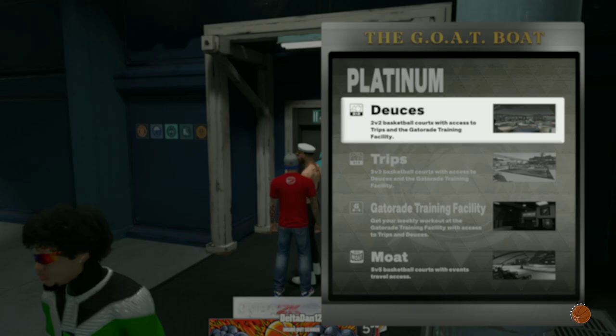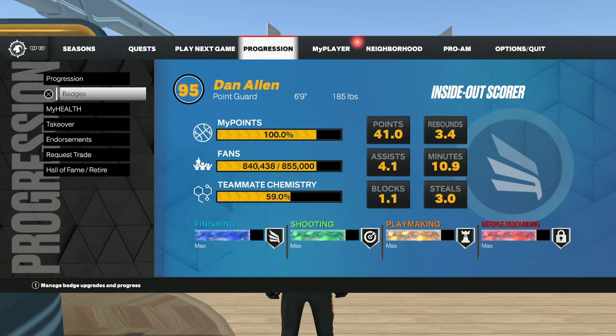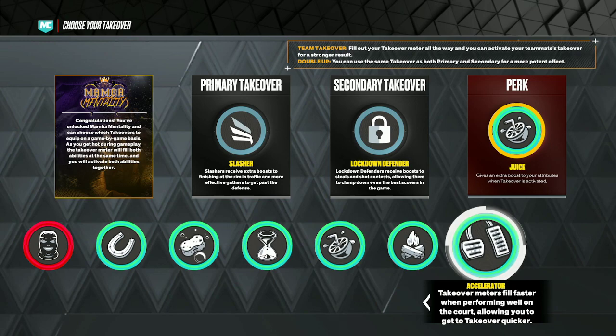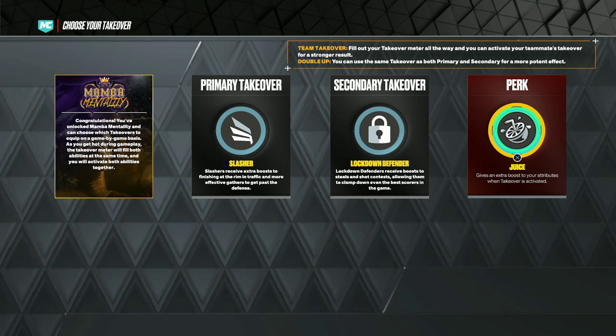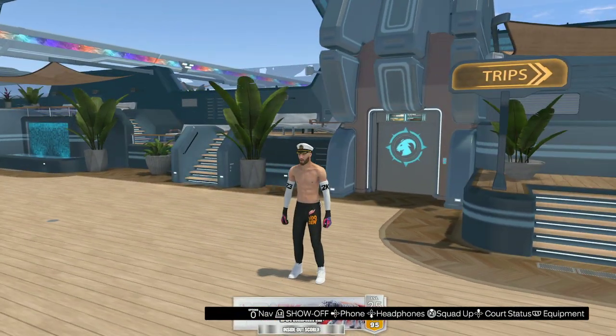Is it the best badge to use? I mean it's either that or Accelerator honestly. With Accelerator you hit like three shots or do a couple little things and you get takeover faster. But when I had this Juice badge activated, I'm 6'9 as an inside player and I was moving with a 93 speed in takeover - it's crazy. Plus I get a 90-something three-ball. It's actually insane, and I don't see a lot of people using it - most people are running Accelerator.